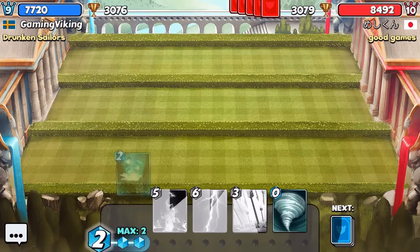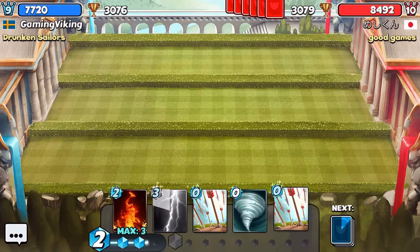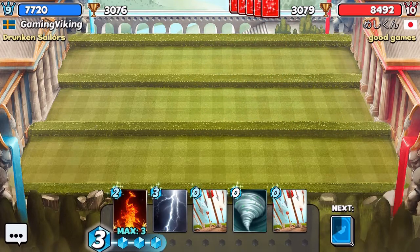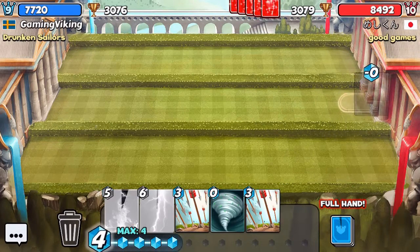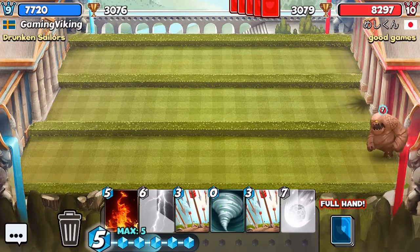So the first battle, I'm just going to use the mana ritual - why not? I really want to play it slow with this deck, so we're just going to wait so we can get all of our cards out. I'm not sure what he will be doing. We could use the bomb just to get that castle damage, I'm just going to use that.